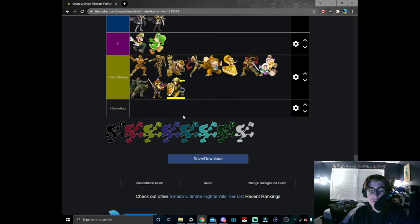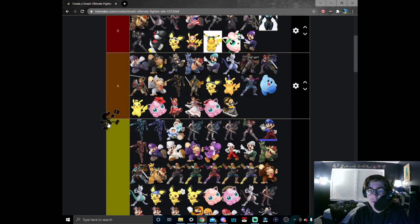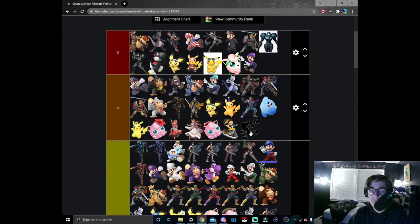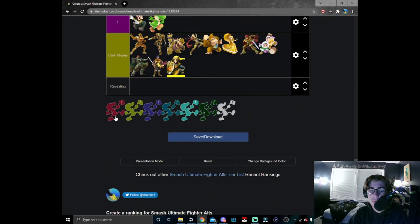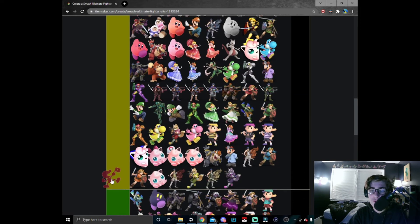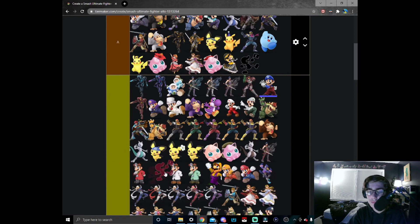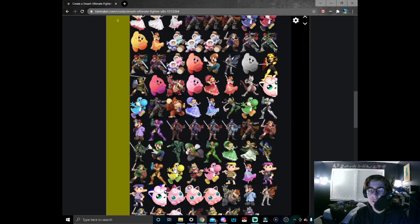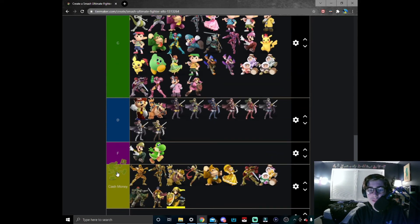We have now arrived at our final character — Mr. Game and Watch. This is just a solid black Game and Watch skin — certified A tier. He just pulls off the original look the best. Red Mr. Game and Watch — I'd say it's solid; I'll put it right here in B tier. Yellow Game and Watch — it's just really desaturated; there just needs to be a lot of changes.